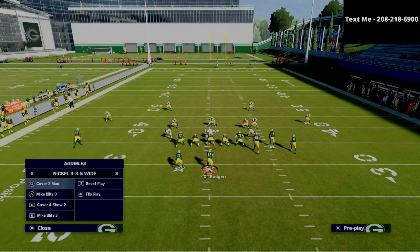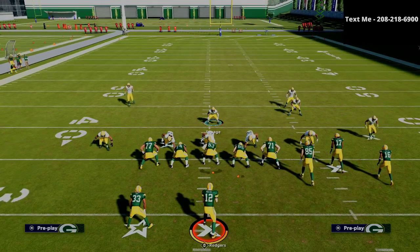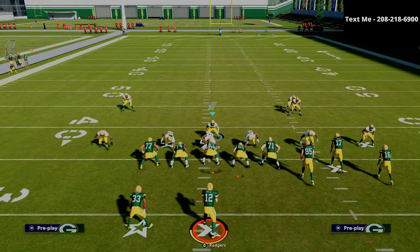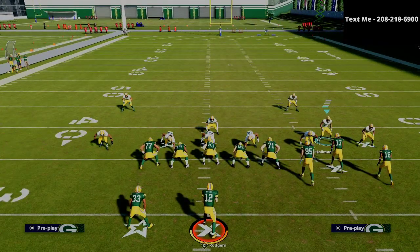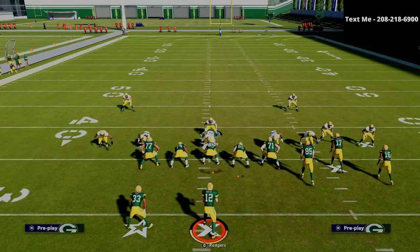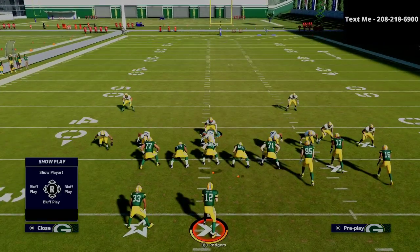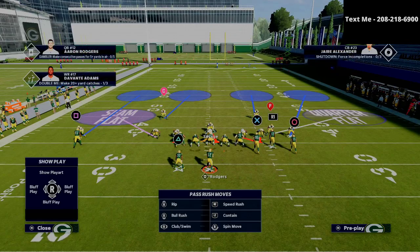From a passing perspective, there's a lot of things that the gun bunch does a really, really good job of. So what we want to do is defend some of this. The first thing we want to do is audible down to that cover four show two. We're going to spread our defensive line, we're going to press coverage. And then from there we're going to set up our zone concepts. The first thing I like to do is put a seam flat defender on the left side, just like this right here.